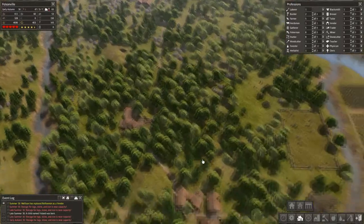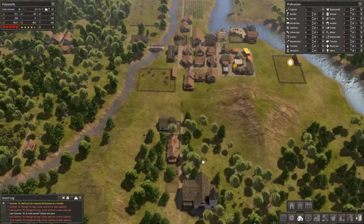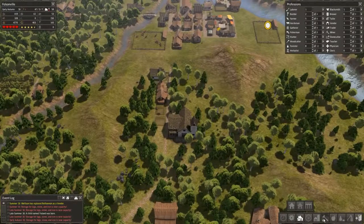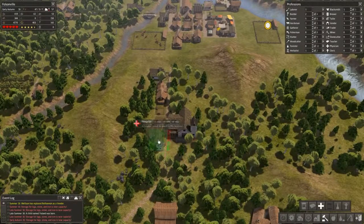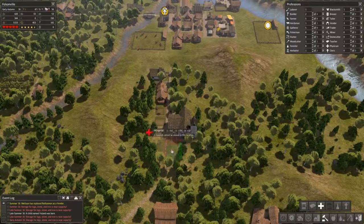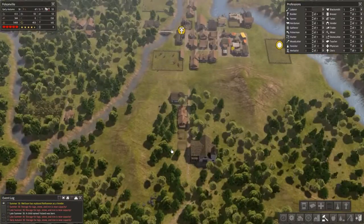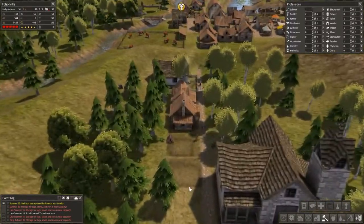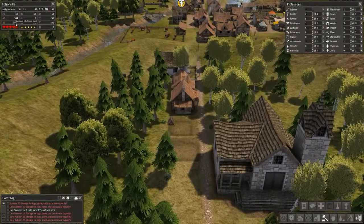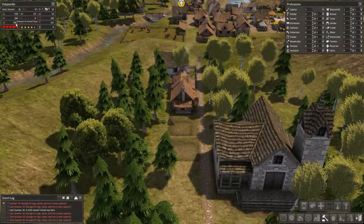Here's what we're going to do: after these houses are built next episode, we're going to build a hospital. If we go into town services — how big is the hospital? That's a decent sized building. We'll find a place to put it so we make sure people have somewhere to go when they get sick and we don't have to worry about them dying off in case we get an influenza.